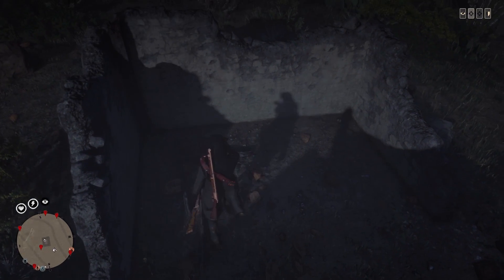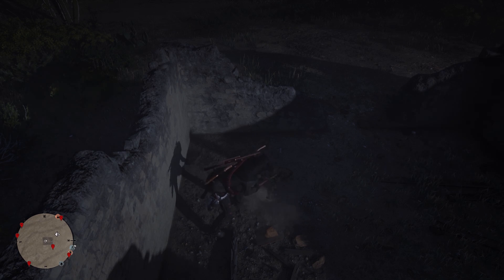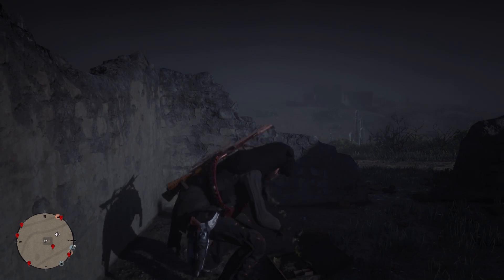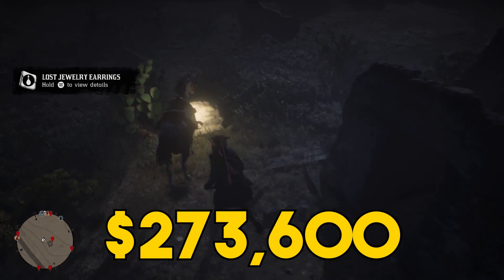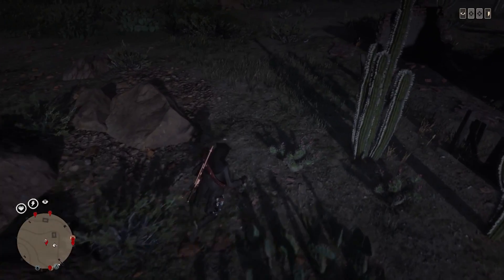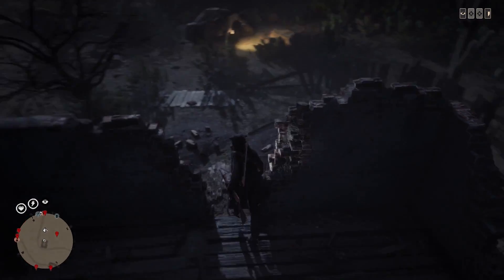If you did this every single day from the moment the moonshine update was released all the way up to the naturalist update — released on the 28th of July — that is 228 days. If you spent one hour each day going through the coin set, the ring set, and the earring set, you'd have a total of $273,600. That is more than enough to buy everything within the latest update times by probably six, maybe even ten or more. This is more money than you would ever need.